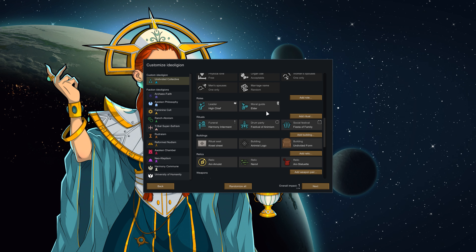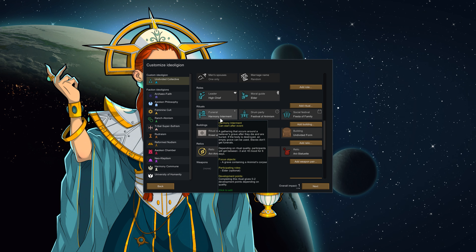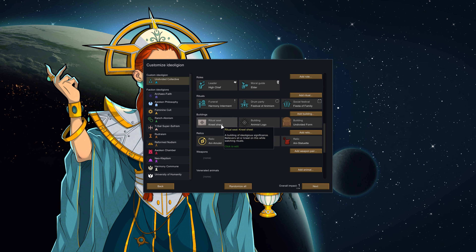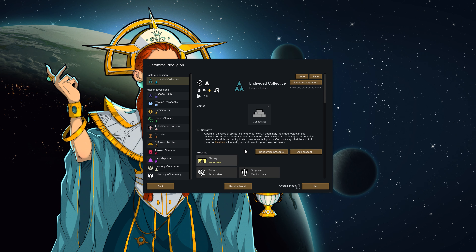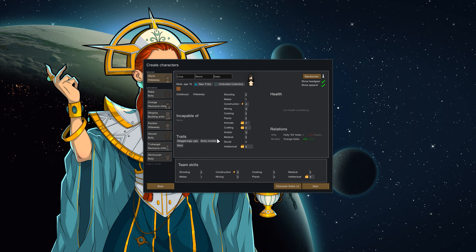In terms of precepts: slavery is honorable, torture is acceptable, and cannibalism is abhorrent this time around — there shouldn't be any need for it if things go well. We have two religious roles: the High Chief and the Elder. Our rituals are the Harmony Tournament, the Festival of Animism, and the Fiesta of Family. Our relics include the Annie Amulet, the Annie Statuette, and a very clear nod to Lord of the Rings — a broken sword named Narsil. Let's move on to character selection.